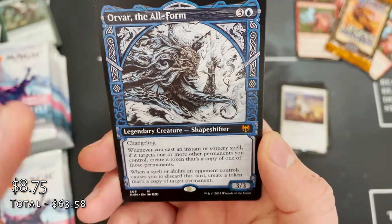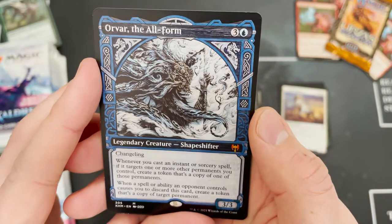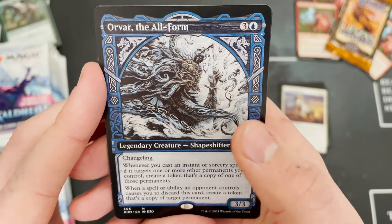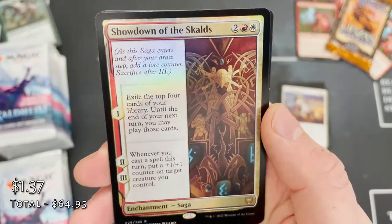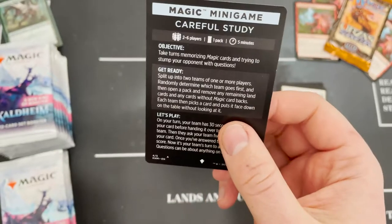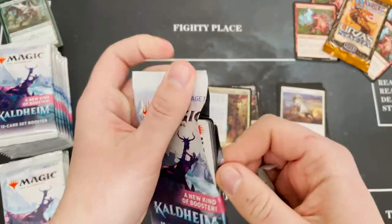He always packs the best stuff — he pulled that Vorinclex Phyrexian version. But enough about Meme Master Steve — we've got Alrund's Epiphany: the Omni changeling loves instants, sorceries, and spirits. Of the Aldegard. Forgot our first foil rare of the pack: Showdown of the Skalds. And a little mini game that no one's ever gonna play — or maybe you will.